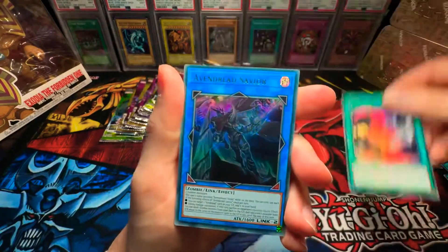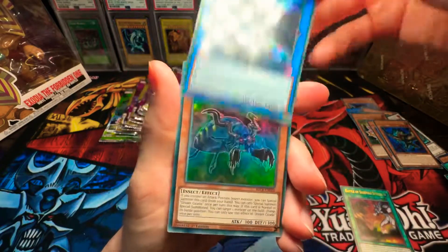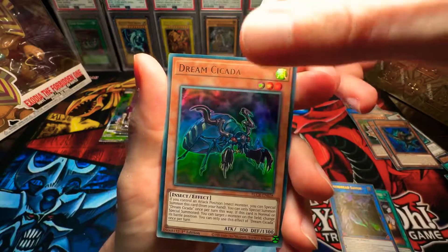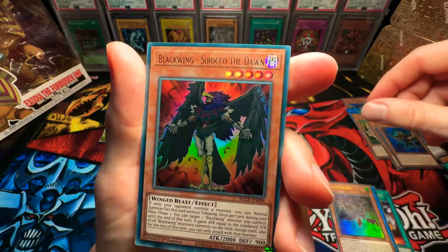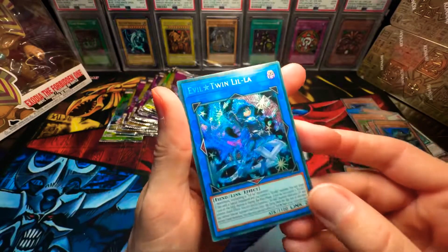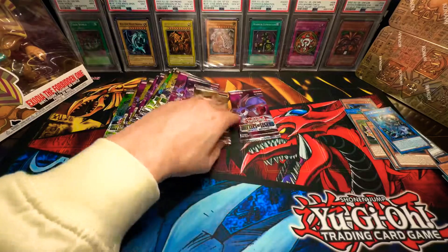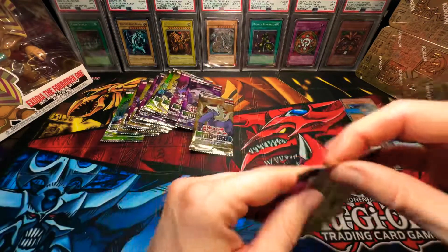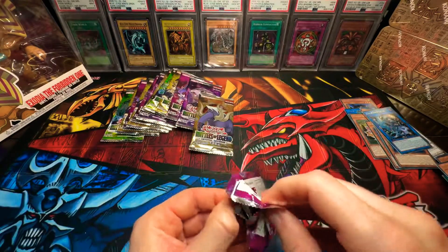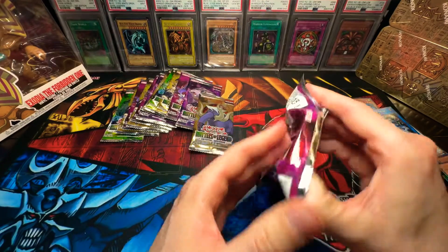Battle of Sleeping Spirits. Aven Dread Savior. Dream Cicada. Blackwing Sirocco the Dawn. Evil Twin Leila — I'm pretty sure we pulled this earlier. I think this is the halfway point of the first booster box.